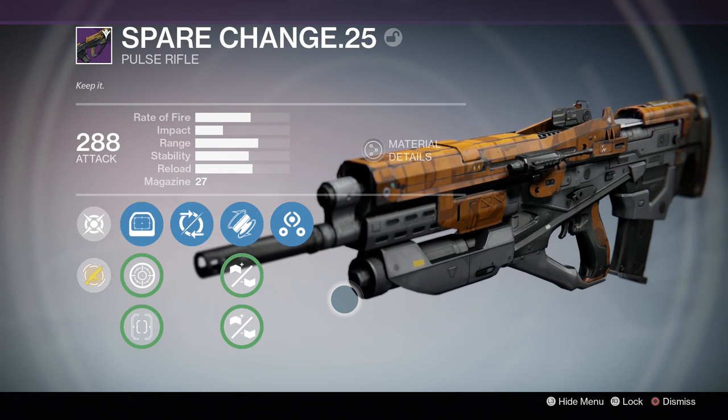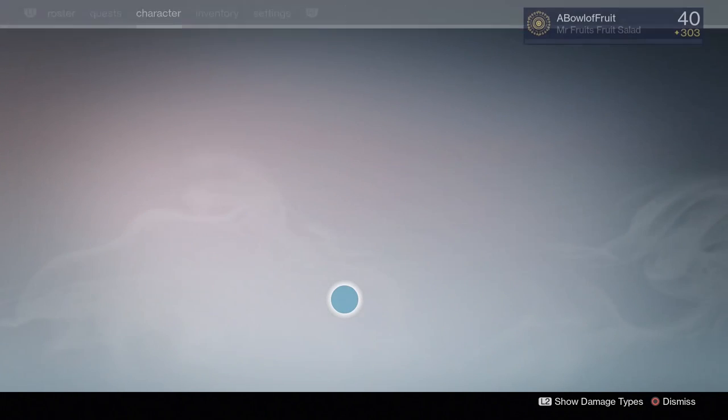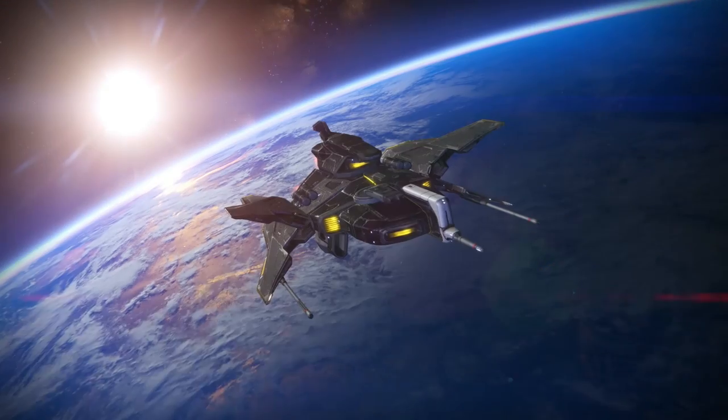Now my perk roll: Partial Refund — chance to return a portion of the magazine after an assist. That sounds great, except you think I'm trying to get assists? Oh no, I'm securing all my kills. I never let prey get away. Except for all the times that happen, but that's because I allow them. I'll be using Fitted Stock for faster reloads, and then Third Eye — radar stays active while aiming down this weapon's sight, which I like. It's my cup of tea.